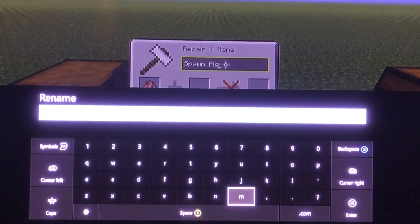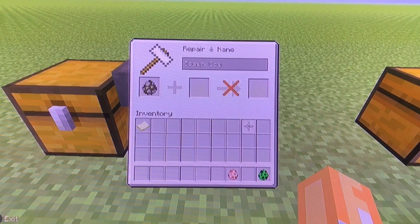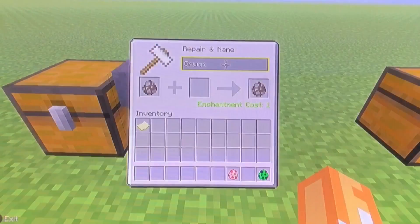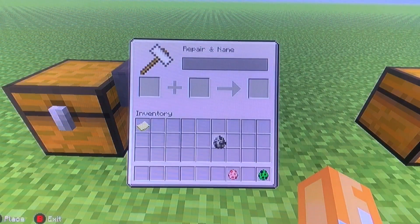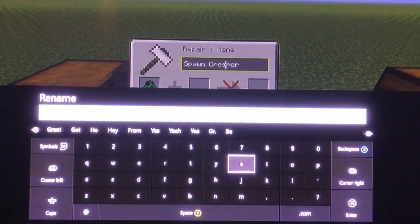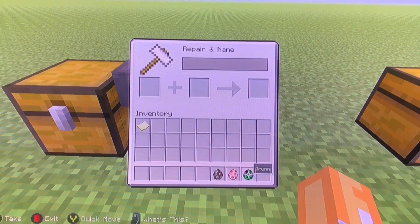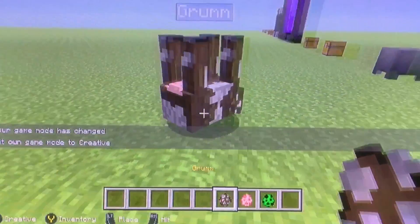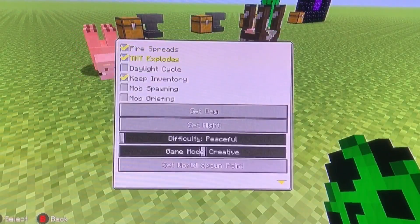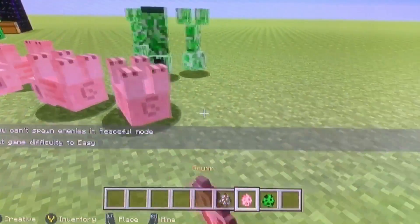The next thing is a way to make upside-down mobs. This works with any mob — if you rename it using a name tag or spawn egg to 'Grumm' with two M's and a capital G, it will flip the mob upside down. The mobs act the same as they normally would, just upside down. I knew you could do this on PC but wasn't sure about Xbox, and it works.